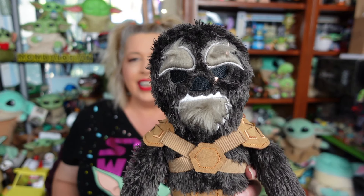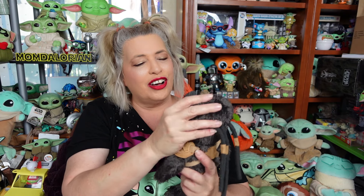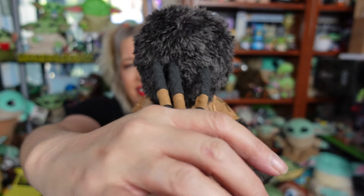They came out with a couple of new things: there was a Cad Bane plush, there was a big wooden Mando, and there was a Kursantin doll. I love these dolls from the Toydarian — I think they are really, really super cute, and this one's really, really soft. We love Kursantin, who is the Wookiee from the Book of Boba Fett. The details on him are awesome.